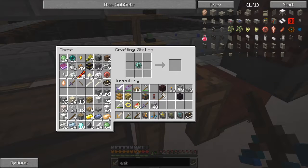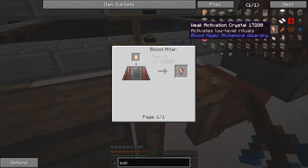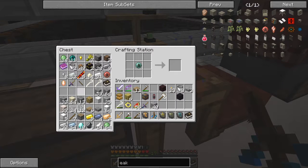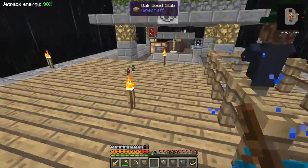There you are - blood shard. Oh, it's actually a weak blood crystal, isn't it - a weak activation crystal. So that's one lava crystal in a tier 3 altar with 10,000 LP. Well, lava crystals we have, but 10,000 blood we don't have yet.